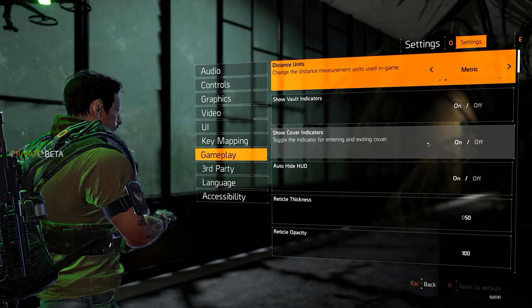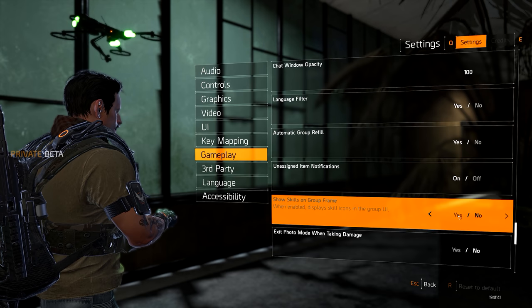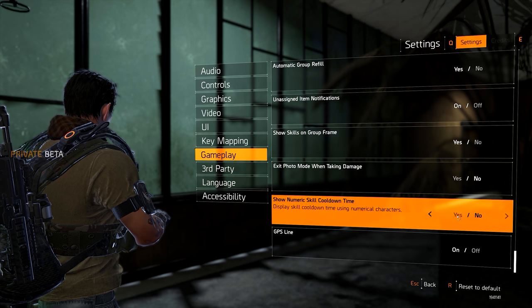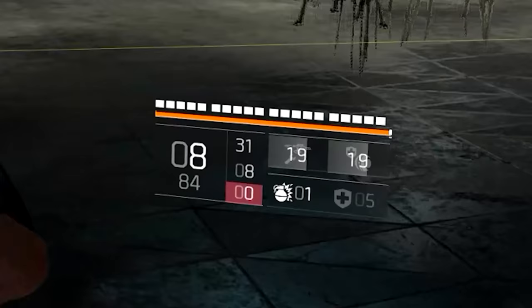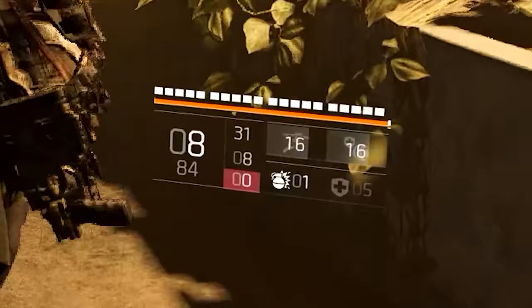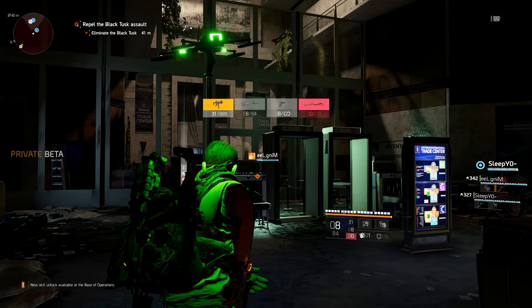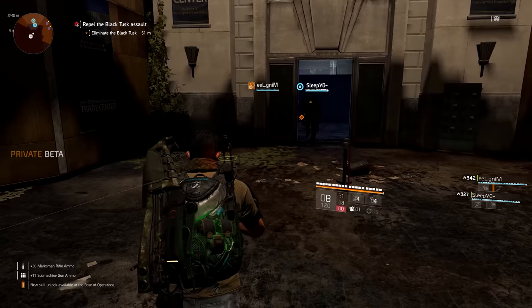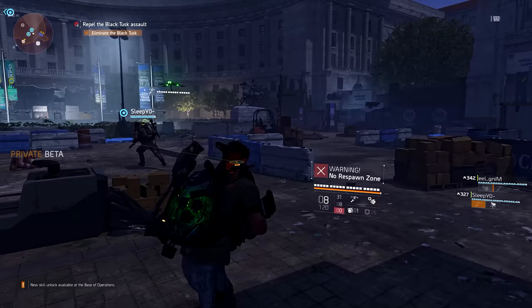One quick tip that's a bit unrelated but worth mentioning: if you go into your gameplay settings in the main menu and enable 'show numeric skill cooldown time,' it lets you see the exact cooldown of your skills while they're on cooldown. It's a cool feature added in Division 2 but it's disabled by default — probably because it doesn't look super clean on the UI. If you don't care about that, just enable it and you'll have a more detailed overview of when your skills will be back.